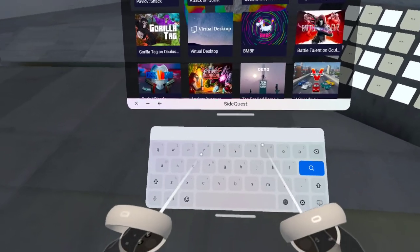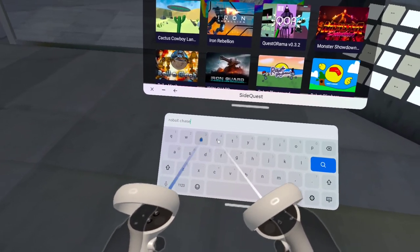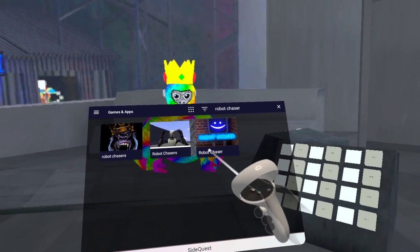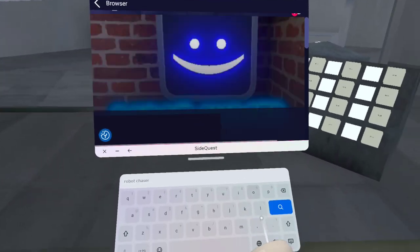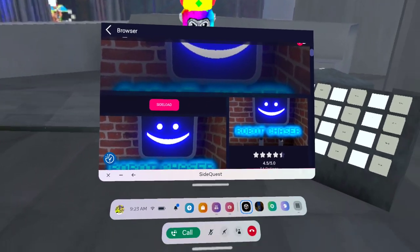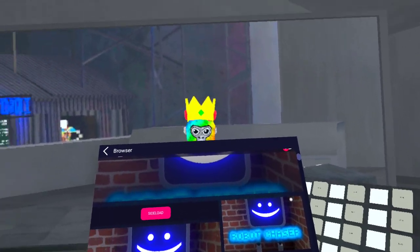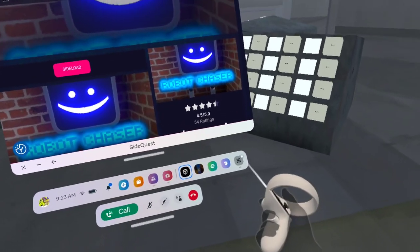Once you're on SideQuest, click Search and search 'Robot Chaser'. Click on it, sideload it — it should say something like 'installing Project Memories Fall'. Install it.